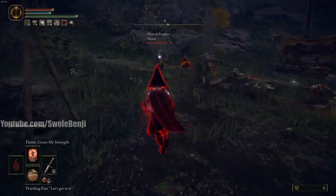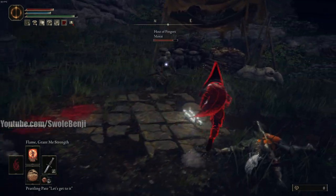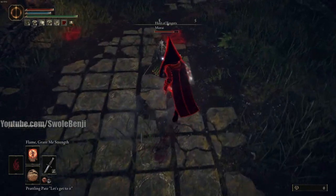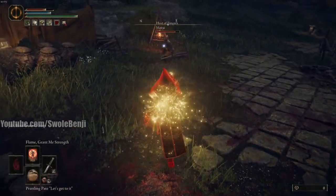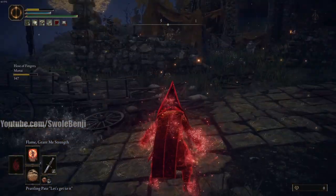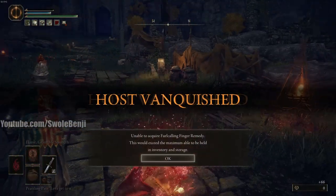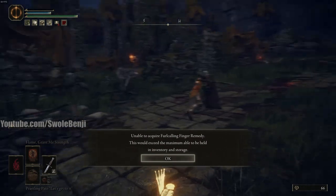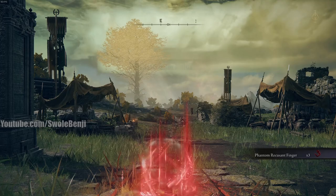There's the host doing little role-play fights. Let's get him to swing on us. There we go — now they can interrupt. He thinks I used a flask — wrong mistake, pal. Some people will think you're trying to heal when you do that, but that's not what we were doing at all.